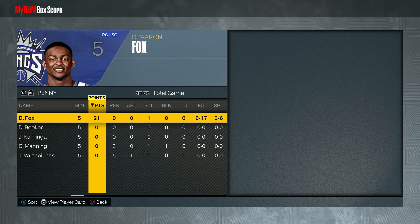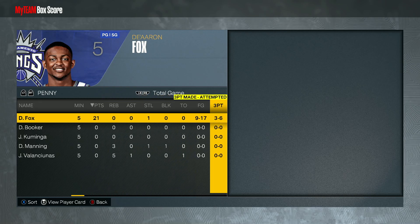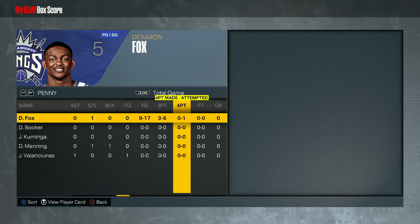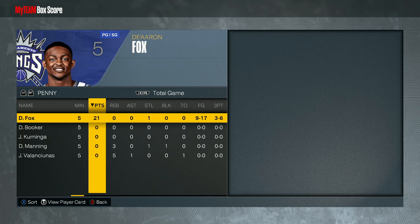All around, De'Aaron Fox played an amazing clutch time game — 21 points, one steal, shot very efficiently from the field and three-point line, especially considering the defenders we went up against. Overall I think De'Aaron Fox is going to be a very solid budget point guard. Let me know what you guys think about him in the comments below.